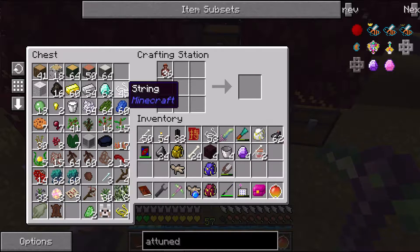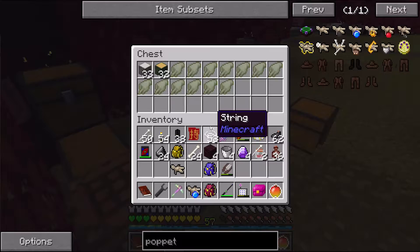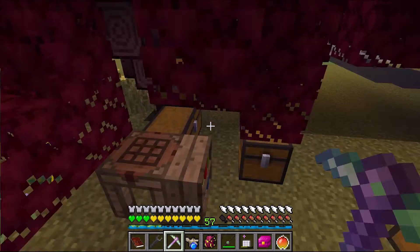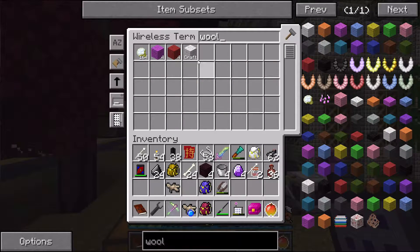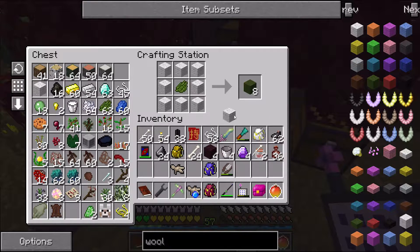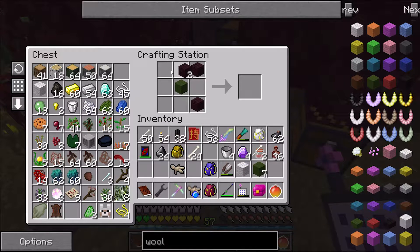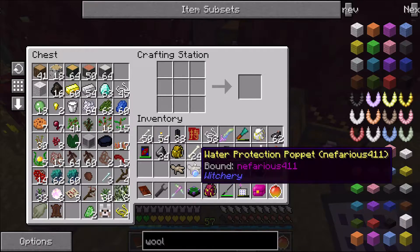We got four attuned stones. Now for the puppet shelf — it's going to be like this with green wool. At least I have some cacti right there. Where did all my wool go? Maybe I used it all. Let's go ahead and surround this — that makes green wool. Now we should be able to create our puppet shelf with the attuned stones arranged like so. There we go — puppet shelf, yay!